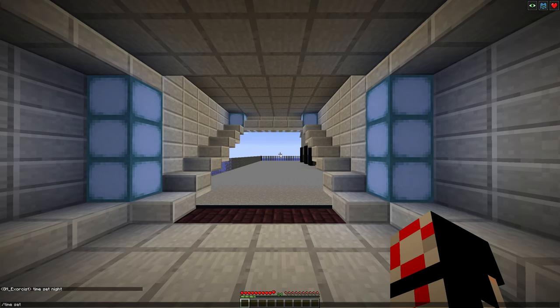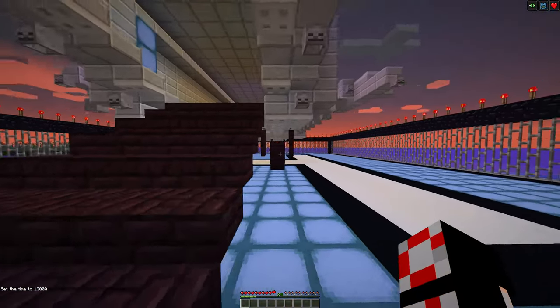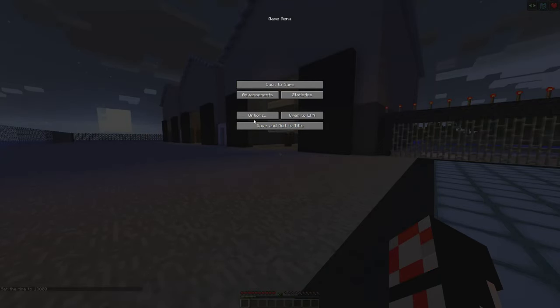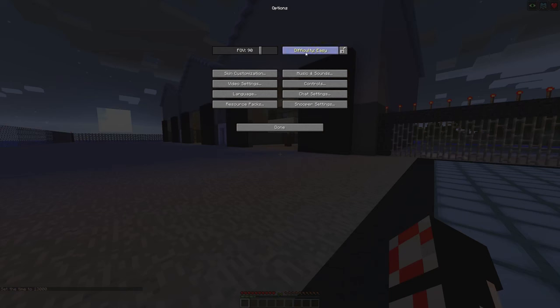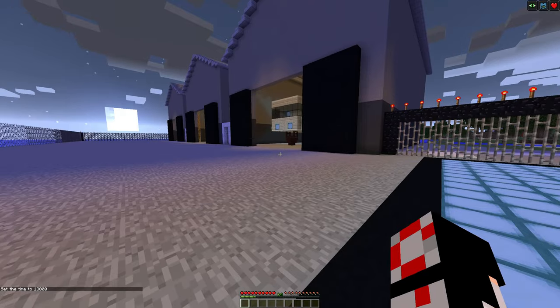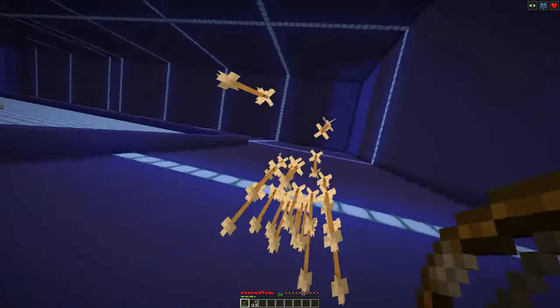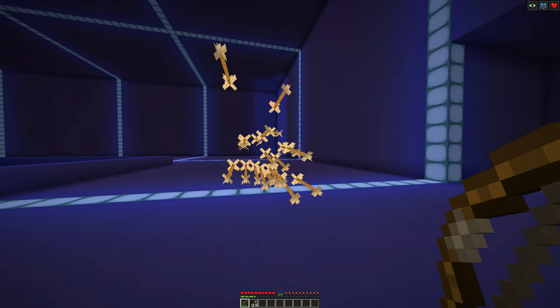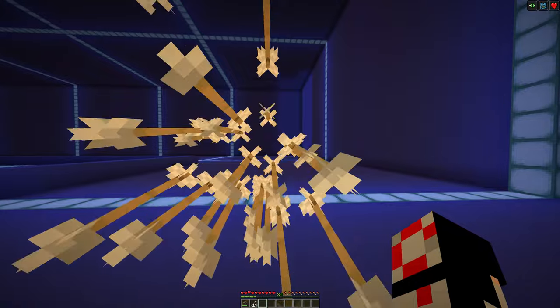When you first load into this survival world, you'll realize that no hostile mobs spawn naturally, despite playing on the easy difficulty. Don't worry, that is normal. Do not change the world to peaceful. You will also not take damage in the world as all players are affected with regeneration, water breathing, night vision, and saturation.